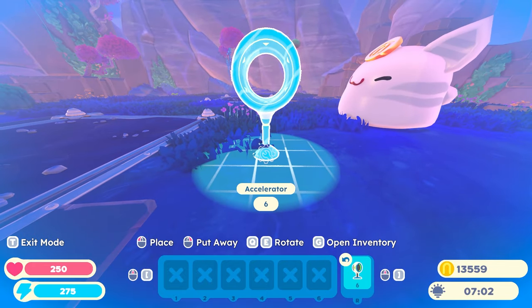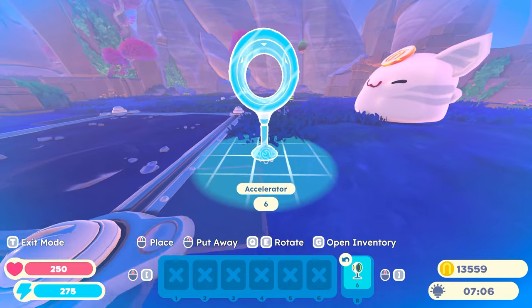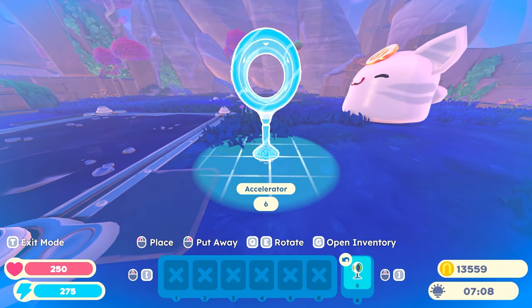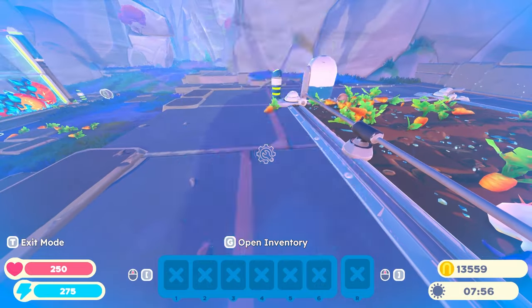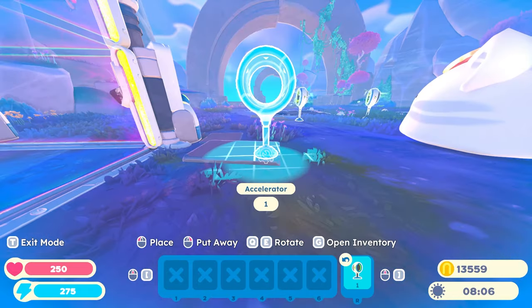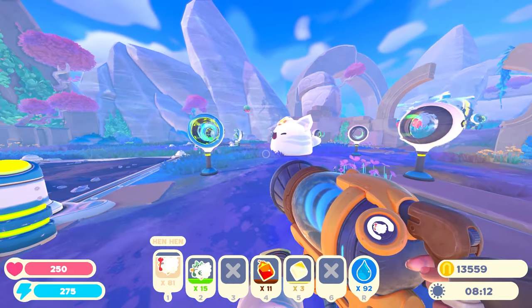The first thing we need to do is set up some accelerators. I'm going to set him up just with a little bit of distance, sort of like this. I just need one more accelerator — I'm going to steal this one. Place that one there. Let's test this and see if the chicken goes around.